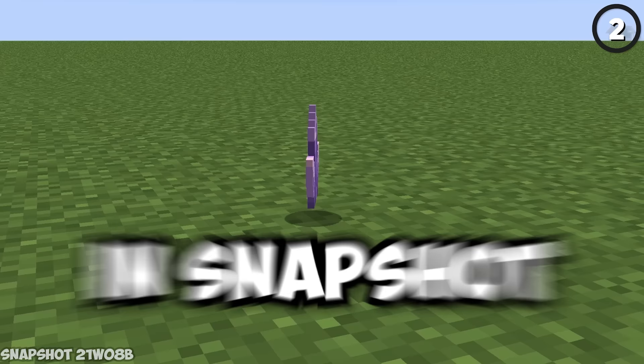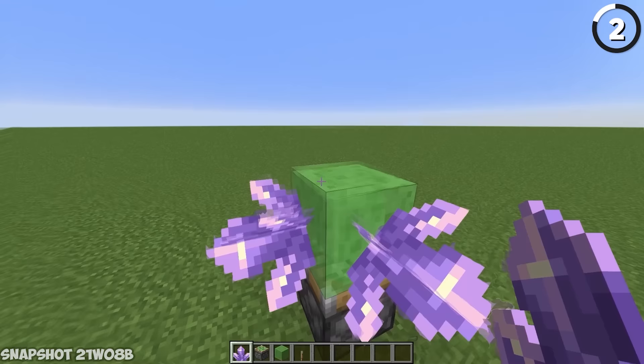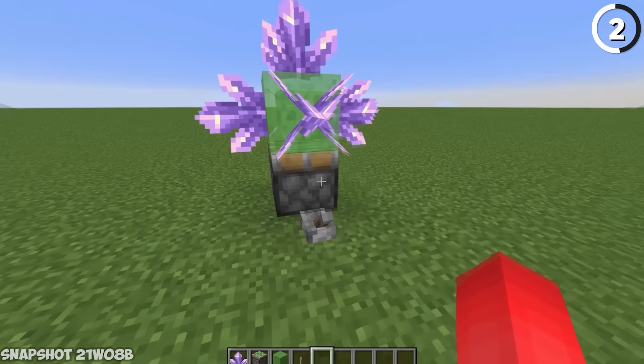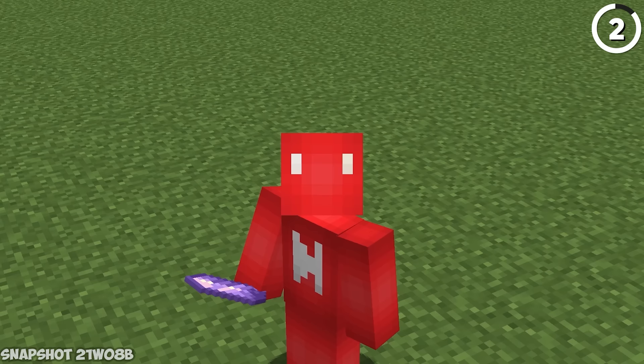In snapshot 21w08b, you didn't need a bunny and amethyst to get more shards. Instead, by placing a piston facing upwards with a slime block on top, and lining all faces of that slime block with a corresponding max amethyst chunk, activating the piston would duplicate all of the shards. Handy if you need a lot of tinted glass, but not so much if you need spyglasses — those are barely useful when you have one, let alone 65.